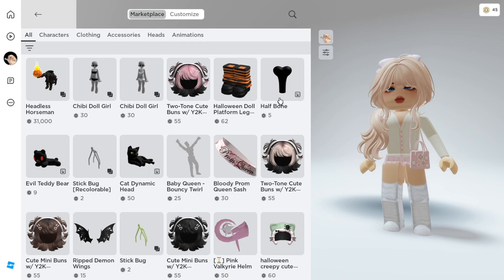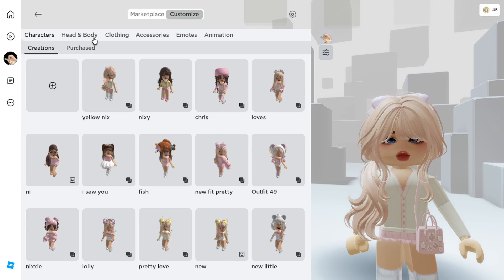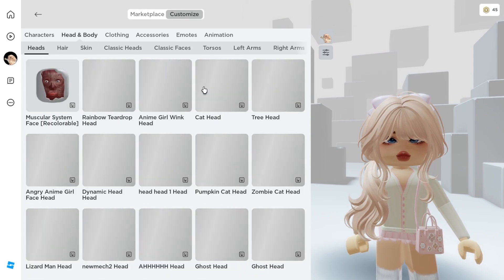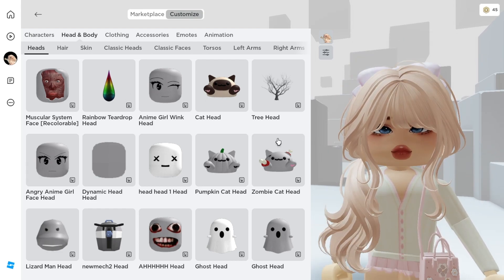Now to check out all the items that we've got, go to Avatar or Catalog and go to Customize. After you've done that, go to Heads and Body. Then you will see all the five items that we've got. Let's go ahead and check them one by one.